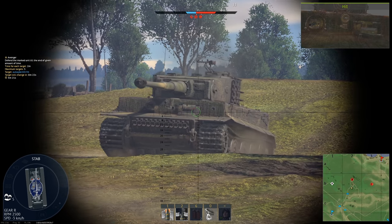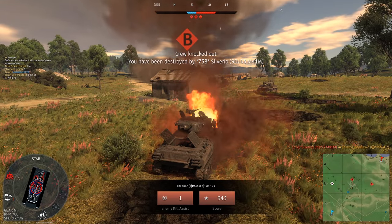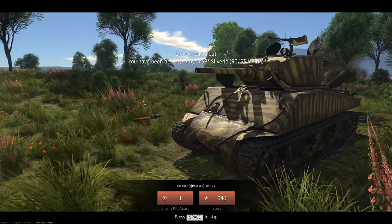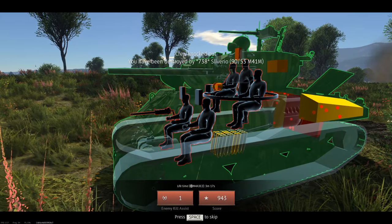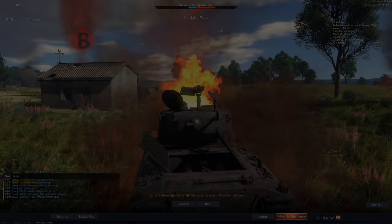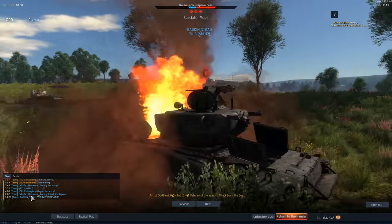We got another two crew members out — and then we get taken out. By the least likely thing to kill us — whereabouts did he hit us? In the machine gun port? Yeah he did. That's a perfect shot — GG. I tried my best, I was fighting multiple opponents. We got nearly a thousand points out of that too. If I had one single teammate near me that would have gone a lot better.